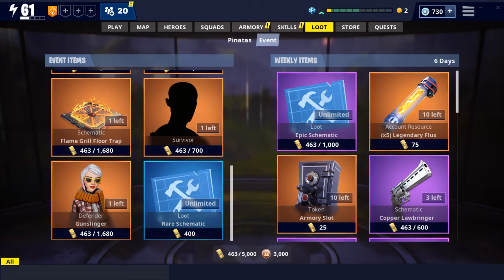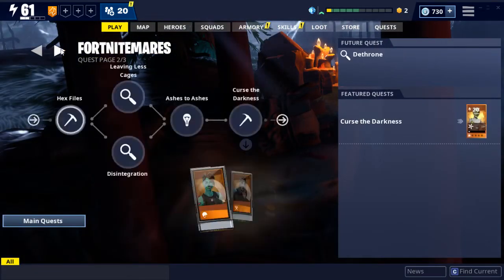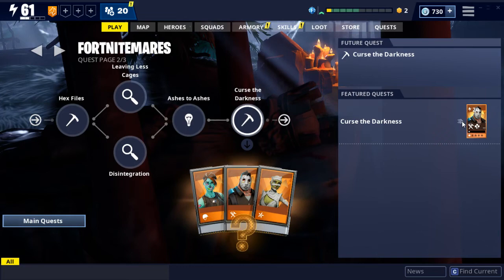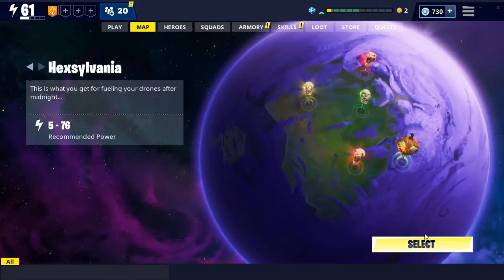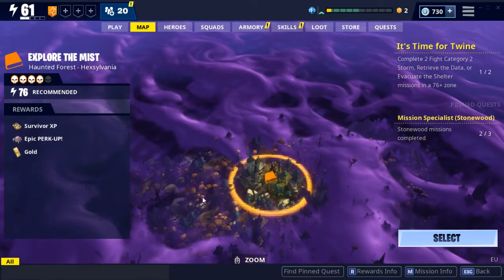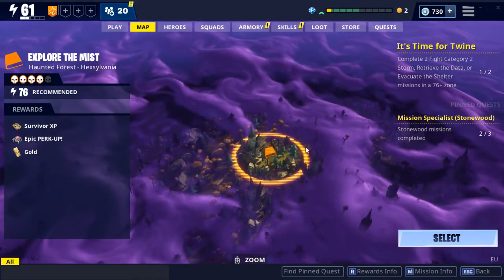If you guys enjoyed that video, check out the stuff on the patch notes, which will be coming out relatively shortly — stuff about the Battle Royale game mode and the Fortnite Nightmares in Save the World. Just to give you a quick look at that, we've got some Curse of the Darkness stuff here for gold, candies, and heroes it appears. And then on the map we've got the new Hexylvania stuff — it appears to be an entire map. Why is this 76? I am not going to be able to do 76 missions easily. I'm assuming it changes for each person.